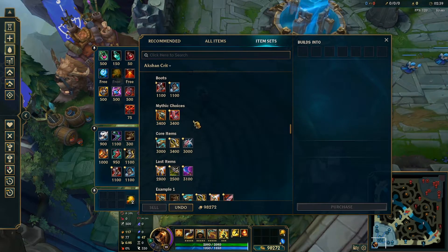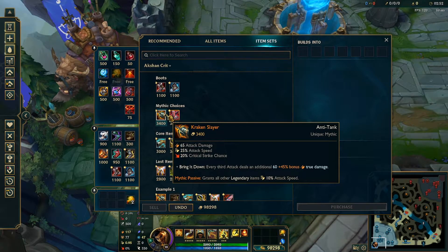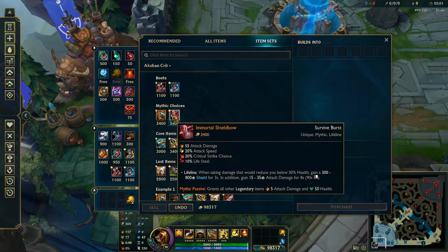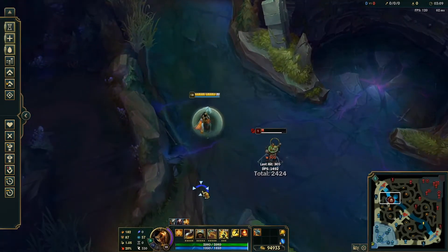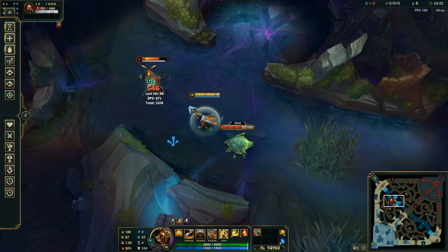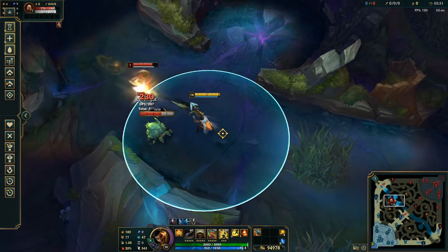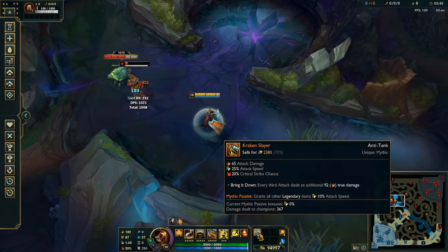Moving on to Mythic choices — you'll quickly notice I don't have Galeforce listed here. I personally think Auction does not need the extra movement speed from Galeforce; it doesn't really offer you much. Kraken and Shield Bow are your two viable Mythic choices. Kraken is just the better and superior Mythic because when you E, you're proccing Kraken multiple times — you can get two Kraken procs off just from your E swing. Kraken also counts off your double auto through your passive, so you proc it super easily.